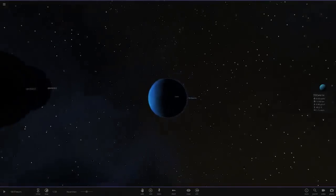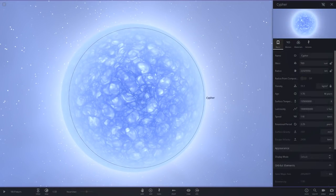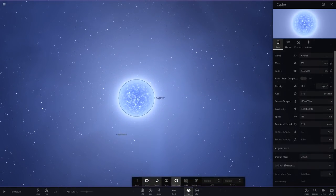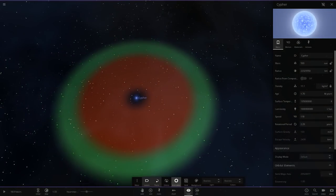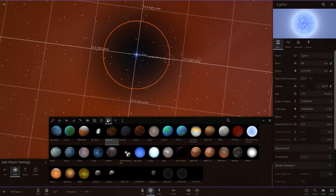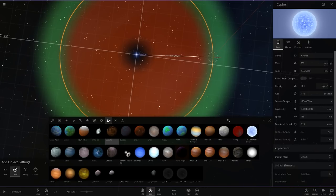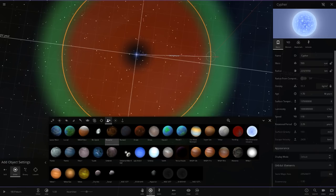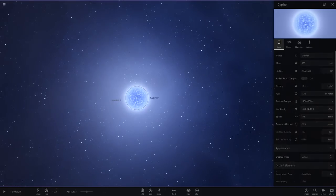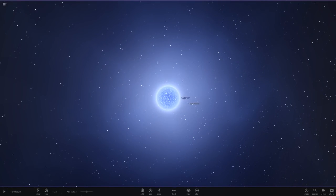So we've got 55 Cancri e the diamond planet, Ups Andromedae d the big Neptune, and the new Cipher killer star at 1 billion luminosity — that is insane. We should make a custom solar system with this star. Its habitable zone must be enormous — zooming out, you need to be about 50 light years away just to reach the green zone. That's wild! Anyway, that's it for today — I hope you enjoyed, leave a like, drop custom ideas in the comments, and I'll see you next time!